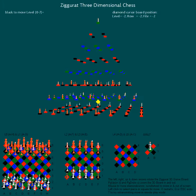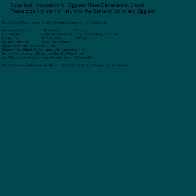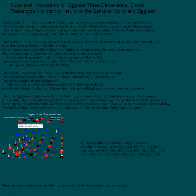In addition to the brief instructions in the lower right corner of the game screen, one can also see the full rules of Ziggurat displayed on screen.